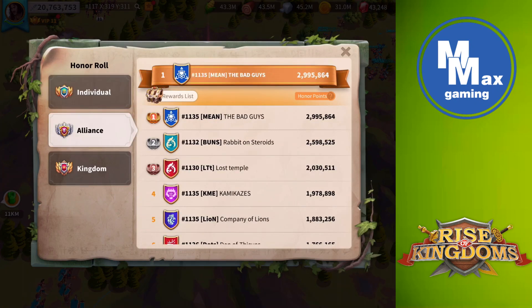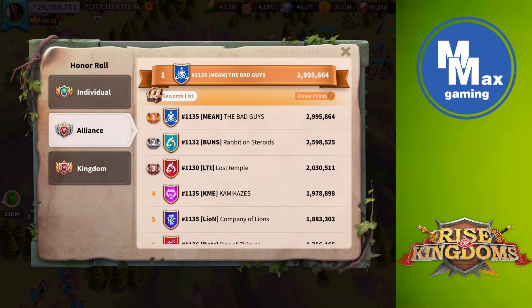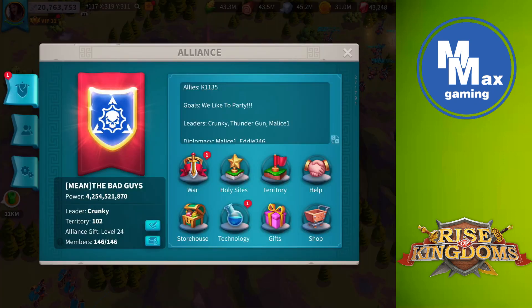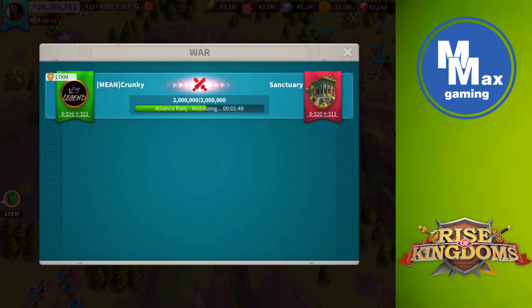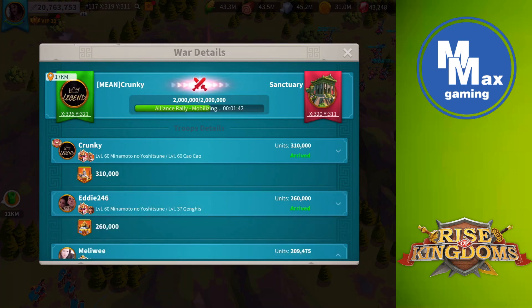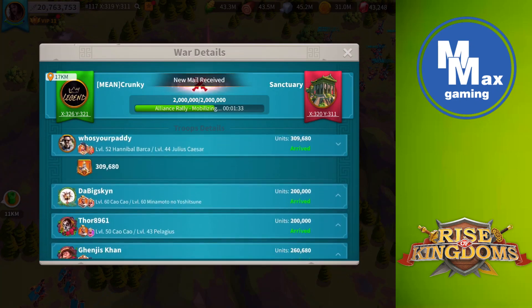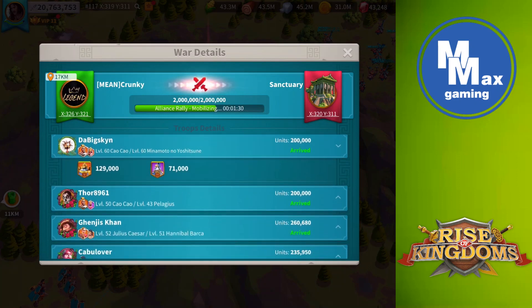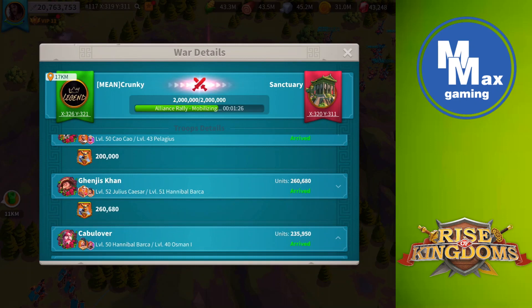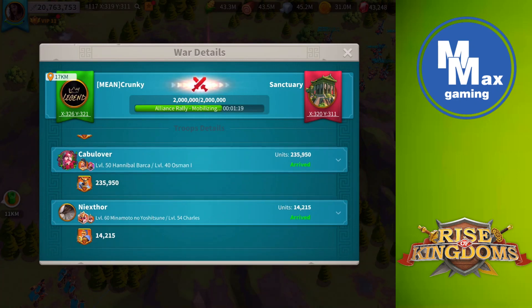In Kingdom 135, our alliance is in first place with another kingdom right behind us. As far as kingdoms go, we have a pretty significant lead — partly because we're ranked first, fourth, and fifth out of the leading alliances. Looking at the rally composition: interestingly, we went with cavalry against infantry, which surprises me, but they're our strongest commanders. We had almost a full T5 cavalry rally — one guy filled with T4, so about 71,000 T4, but pretty much everything else is T5.